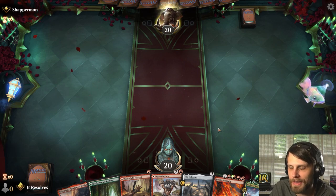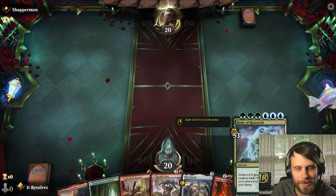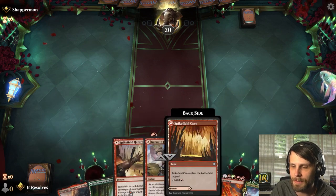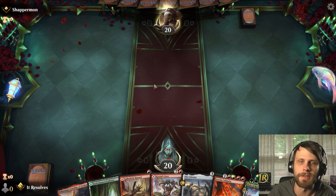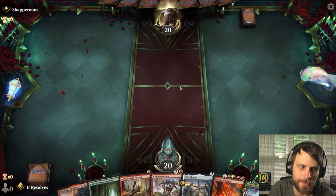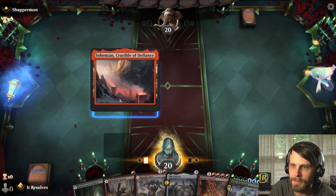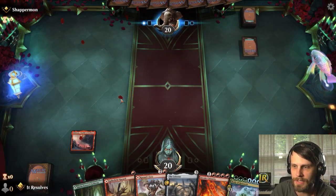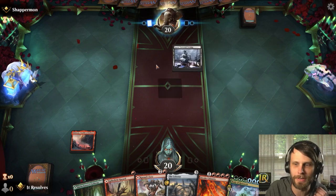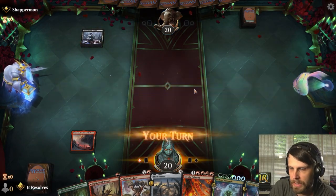One nice thing about this deck is that while it doesn't necessarily do a great job of finishing the game without Body of Research, Invoke Calamity does give you a lot of replayability out of things like Spike Field Hazard and Prismari Command. There are a lot of opportunities to slowly take things back if you get the chance. We lead with this and just pass, leaving up Spike Field Hazard.